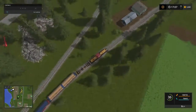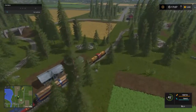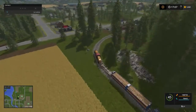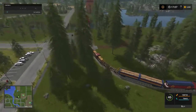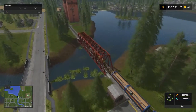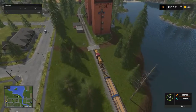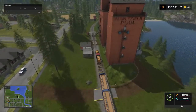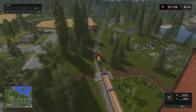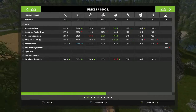Oh, hi there everybody. Welcome back to Farming Simulator 17, Goldcrest Valley. You're here at Mr. Blue Farms, and y'all are in the train with me going to Maplefield Mill. We've got some barley and some soybeans to sell. Let's check out the prices.